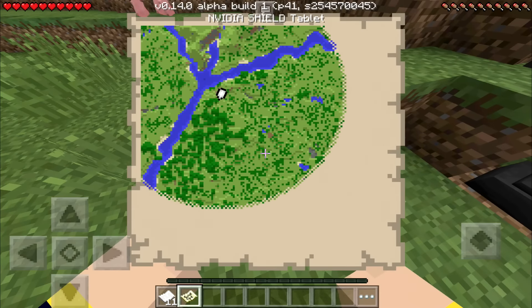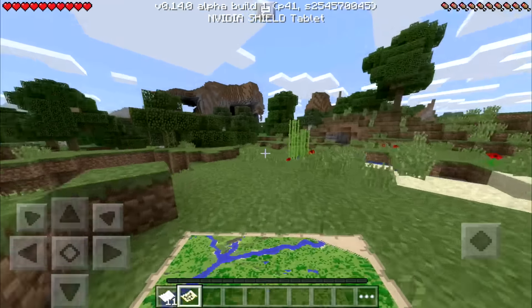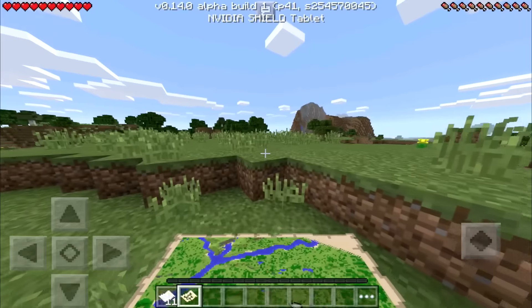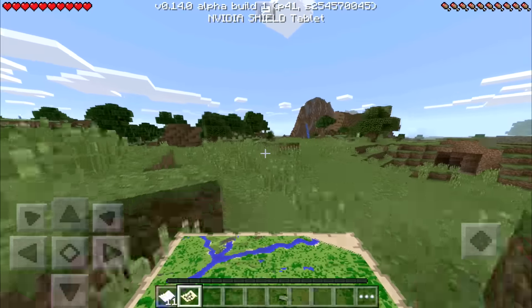Now we can actually go over there and explore. I walked all the way in that direction and as you can see it filled up the map. That's basically how you do it — you walk around the world and it will fill up your map as long as you have the map with you. Now that we've filled up some of the map, we're going to go back to the anvil and make it even bigger.